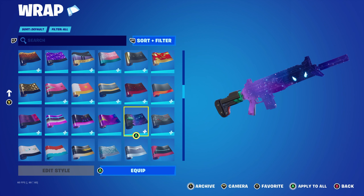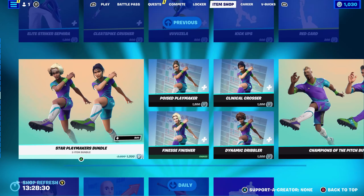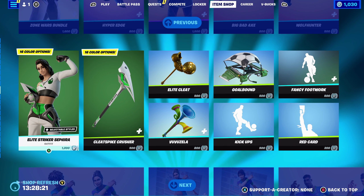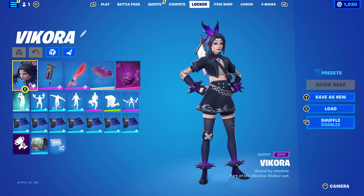That's all the skin combos for Vikora from the level quest pack in Chapter 4 Season 3. I'll most likely make combos for the Elite Striker Sophia skin at some point once I have enough feedback. If you have any cosmetic suggestions — skin, back bling, pickaxe, glider, umbrella, contrail, or weapon wrap — feel free to let me know. If I have it I'll make sure to get it done; if I don't, leave a comment and I'll get to it as soon as I can.